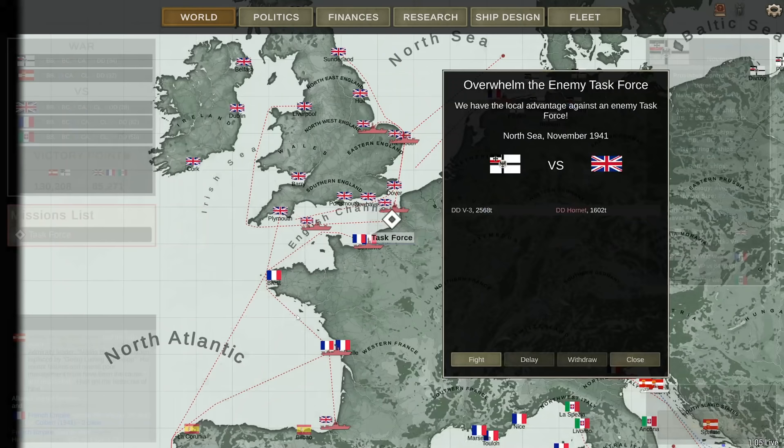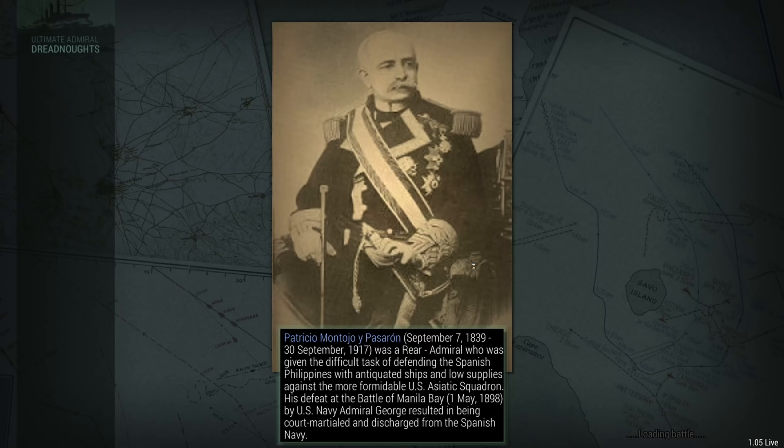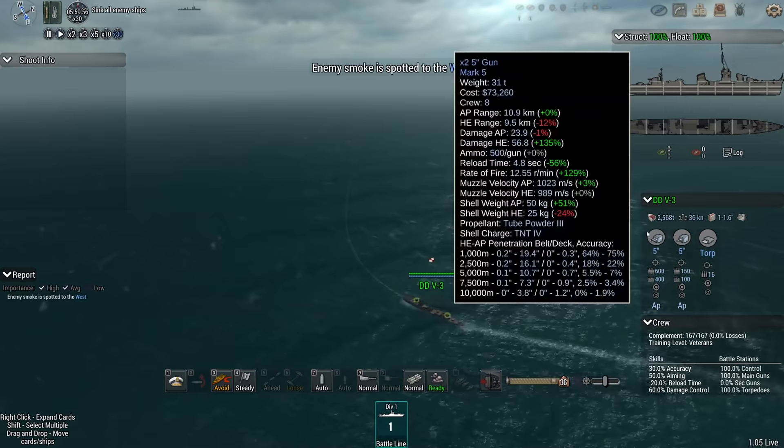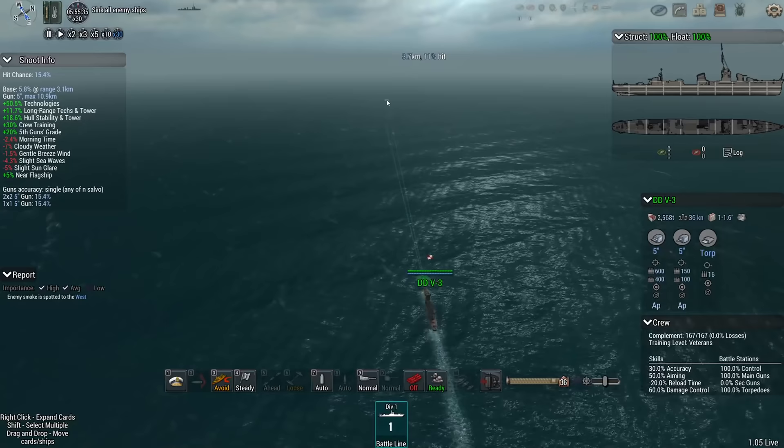So what do we have happening today? At the moment there's not too much activity in the North Sea. We do have a bit of an encounter here with a destroyer — it's my destroyer, the V3, versus the Hornet. This is the Skate-class destroyer, 9 million for them, 13.5 million for me. I have updated all my destroyers with the better torpedoes and also the better turning circle at 177 meters.